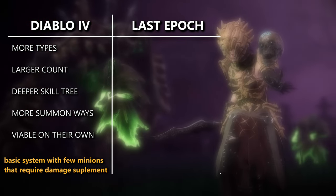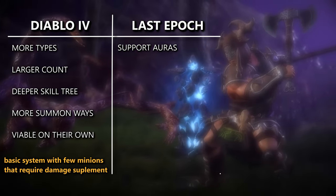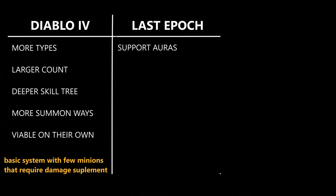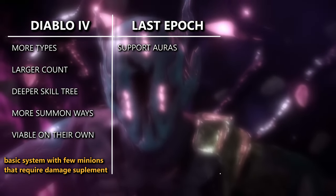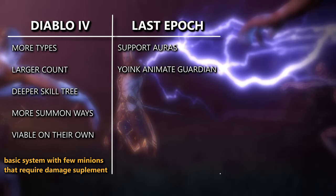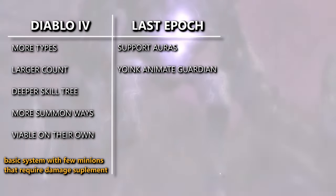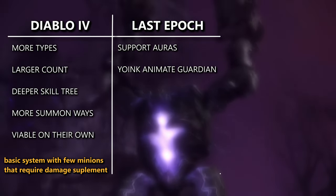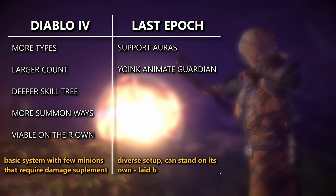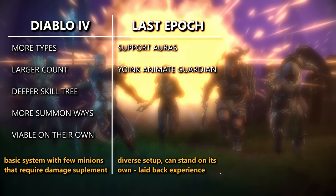For Last Epoch, I think it would be nice to include Auras — I think this is a pretty nice system in Path of Exile that Last Epoch should borrow. Another thing that Last Epoch should borrow from Path of Exile is a minion like Animate Guardian. I really like the interplay between gear and the summon, where you would put all the gear pieces together and then summon a minion based off of that. In summary, Last Epoch offers a diverse minion setup that can stand on its own, and allows a pretty laid-back and lazy experience.